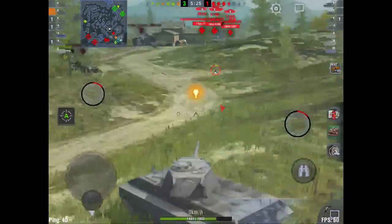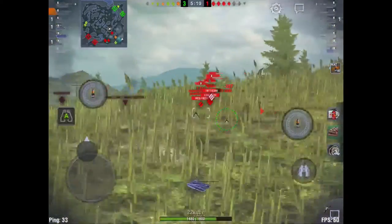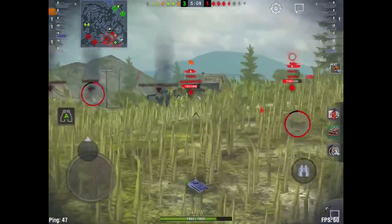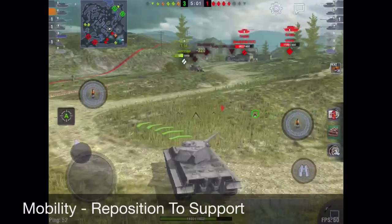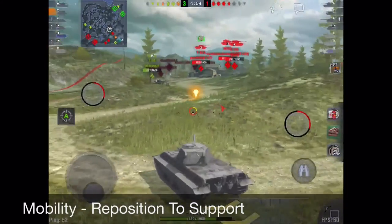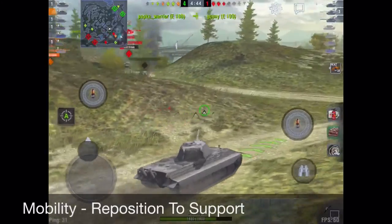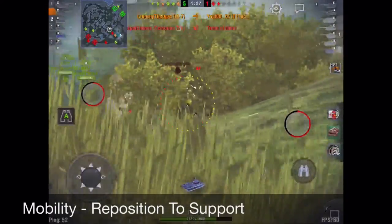I take one shot from the Jagdtiger as I step out and light up the IS-7 for Crunchy, and one of their best tanks goes down quickly. The E100 pokes up and I put one into his cheek — the most susceptible part to the HEAT I'm firing at tier 10. The next shot I bounce; I should have aimed a little more to the right on that frontal cheek. Crunchy comes under some pressure from what I think is an E3, so I reposition to get a good shot and focus our fire. Our E100 and the others have crossed the bridge and we have these guys pinched.